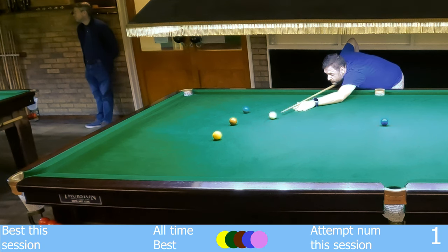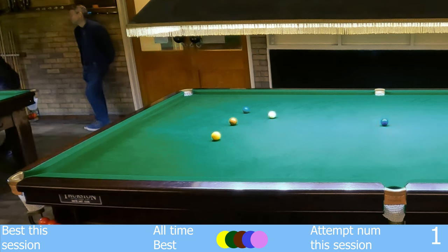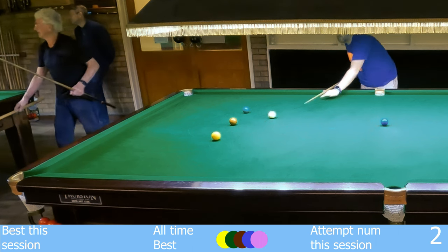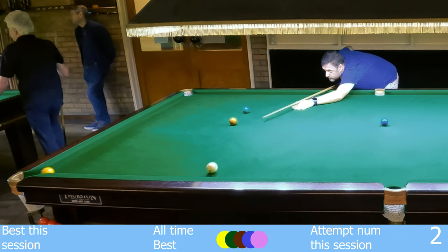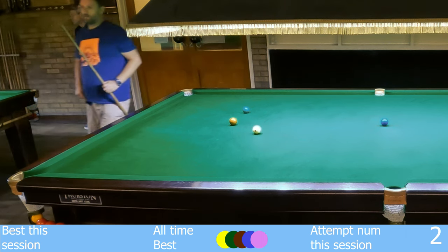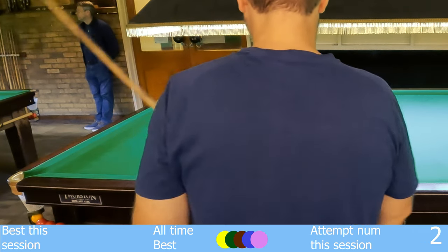Before we get there we're going to have to sit through a few yellow misses. Starting with that one. The club was pretty busy at the time. I was inspired because there was a chap on the table to the right of the screen that you can't see, but he was a really good player and I watched him do essentially a colours clearance as if it was nothing. So I was feeling pretty inspired. I almost asked him for tips but I didn't dare.